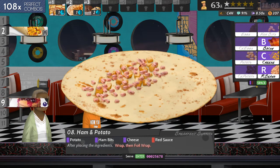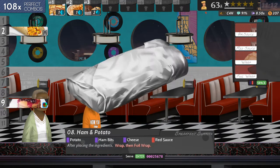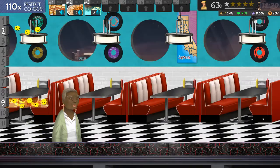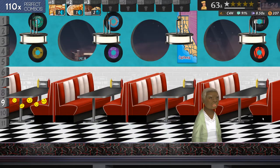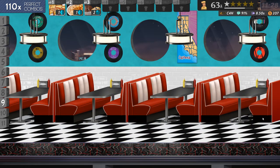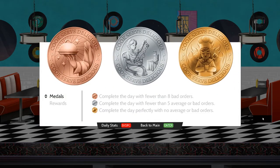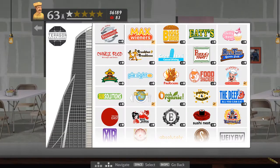Potatoes, ham bits, cheese, red sauce — wrap and foil it. Number nine, pancakes with strawberry. Yikes. One hundred and ten perfect combos. There's my perfect day and my nice gold medal. And I unlocked nothing — not a sausage.